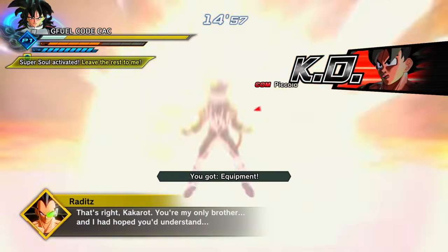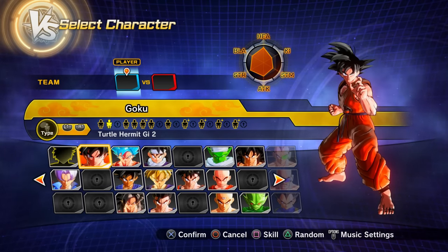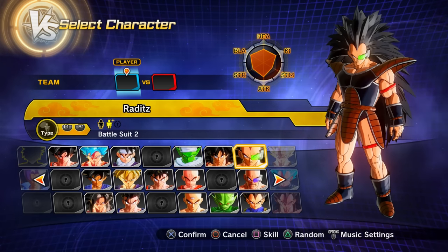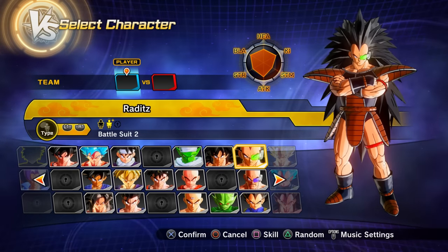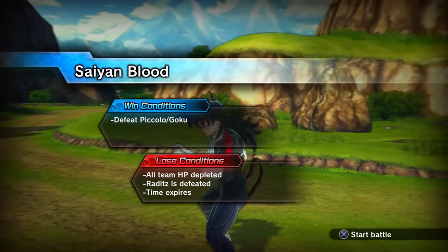Starting with Parallel Quest 2: clearing it unlocks Preset 2 of Goku, Preset 5 of Kid Gohan, and Preset 2 of Raditz. Note that Preset 5 of Kid Gohan may require the Ultimate Finish — which is very easy to achieve on this quest. Parallel Quest 5 — unlock by clearing PQs 3 and 4 — rewards Preset 3 of Goku and Preset 3 of Raditz. Preset 3 of Goku appears in the Ultimate Finish, so you may need to achieve it.